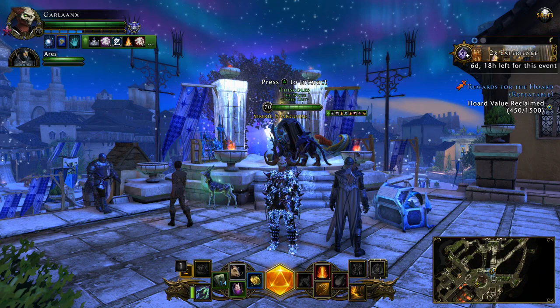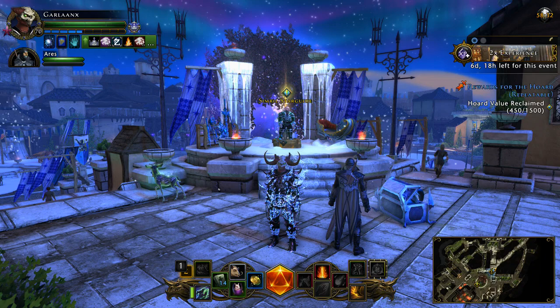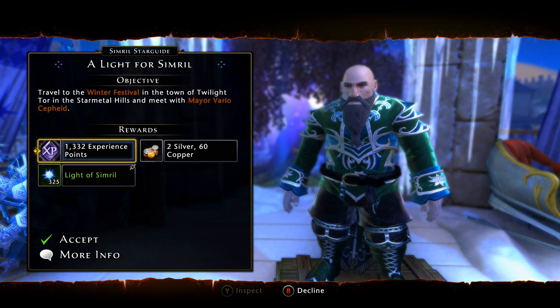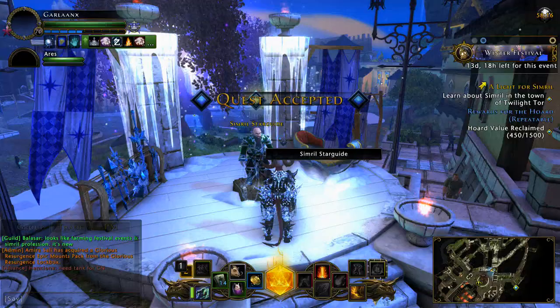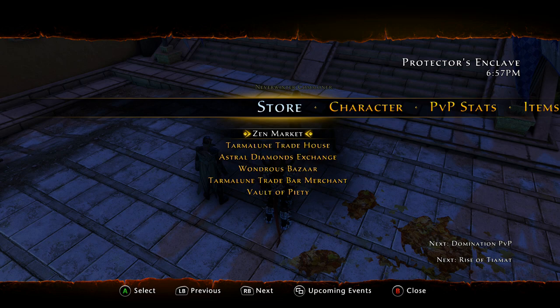Welcome back everyone, it's Garland here bringing you another Neverwinter video. Today we're doing a complete walkthrough of the winter festival. We are in the Enclave — one thing I always want to mention is that when there's an event, you always want to come to the Enclave and see if there's an initial quest, which there is. You don't want to miss out on the 325 Light of Samara.